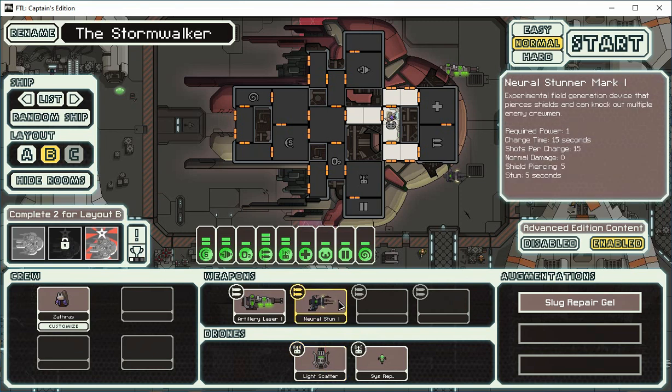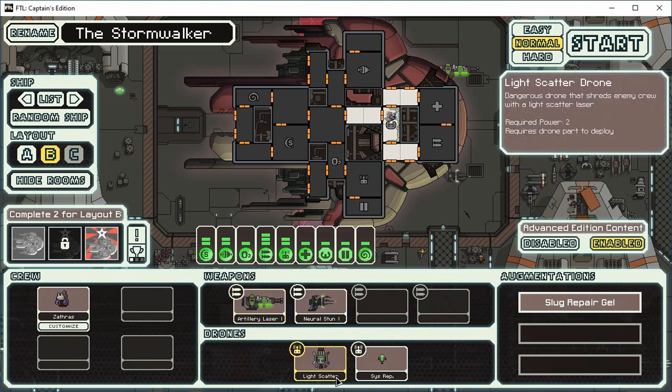We also have a neural stunner which will stun people. Our artillery laser pierces one shield, and since we have nothing else that can actually damage the enemy ship directly, this is what we'll use to knock out the enemy weapons. Once those weapons are down, crew will go in to fix them. We can just shoot the ship to death — that's one option.